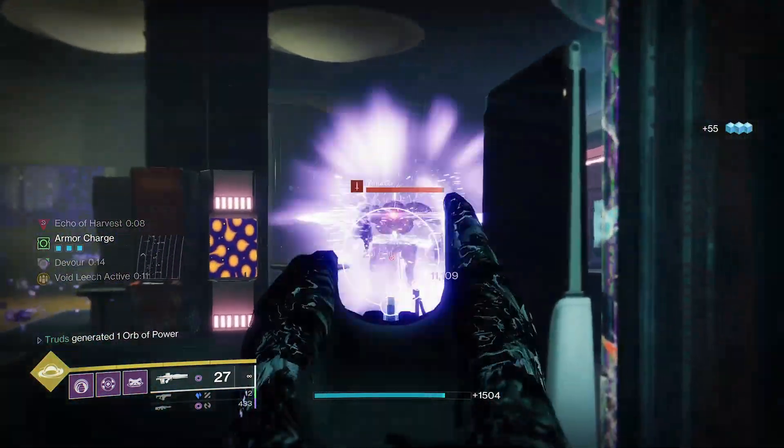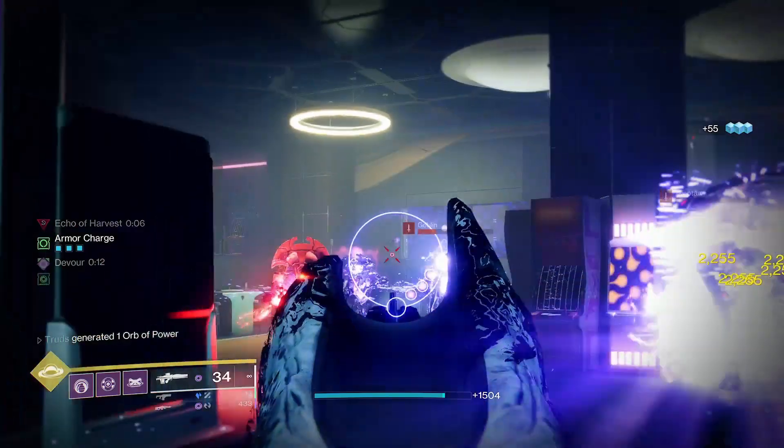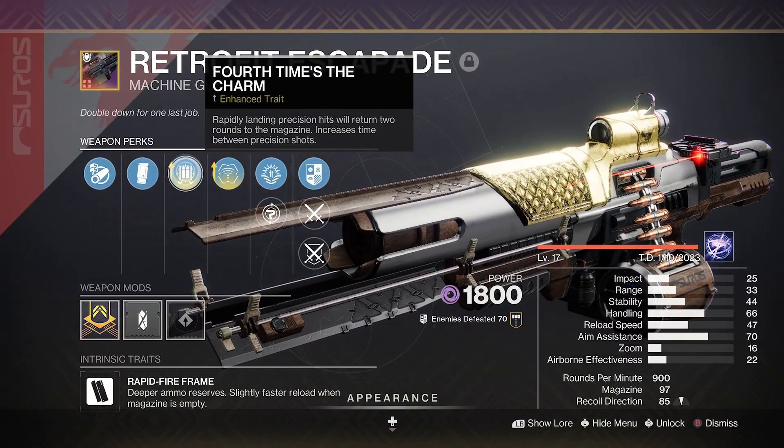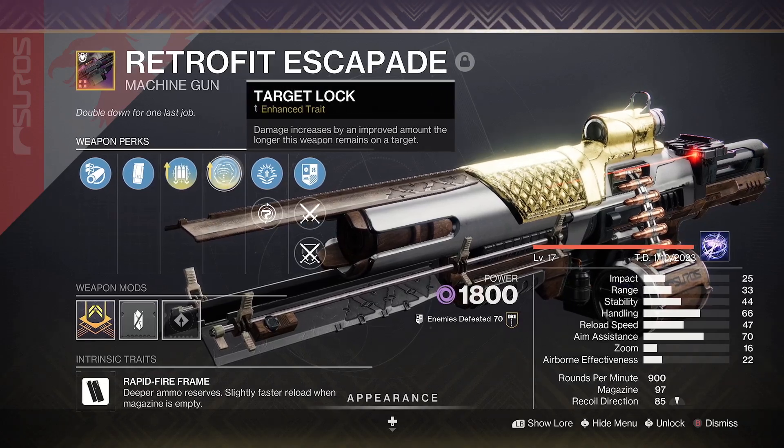This absolutely god-tier damage is essentially on tap and is perfect for everyone's favourite void heavy machine gun — the Retrofit Escapade with Fourth Time's the Charm and Target Lock.